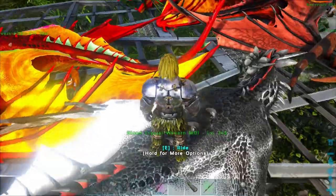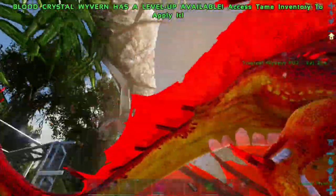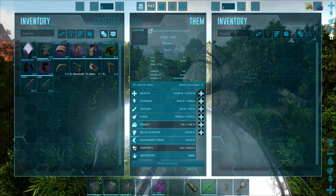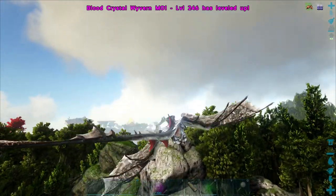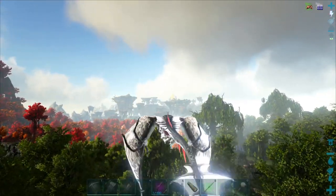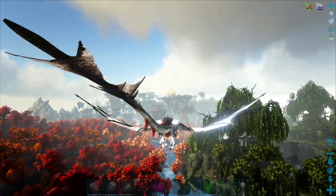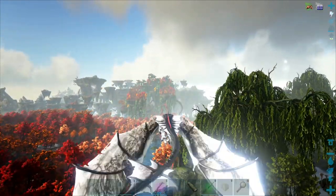I'll just fly over there and see if there are any eggs. Not going to bring a shoulder pet because I have no idea if I'm going to die. As far as I know the crystal drakes are over here in the floating islands area, though I'm not fully sure which island they're in.